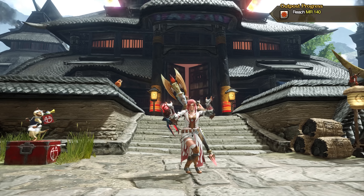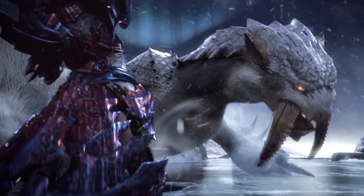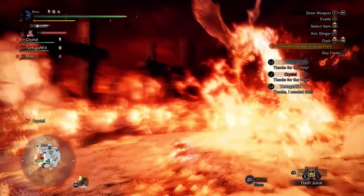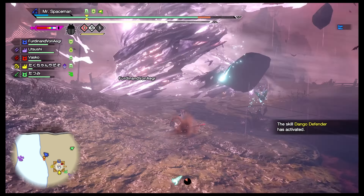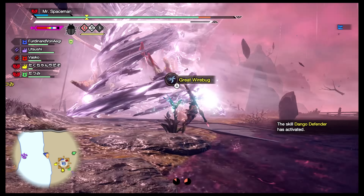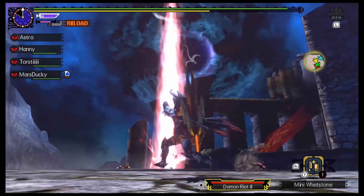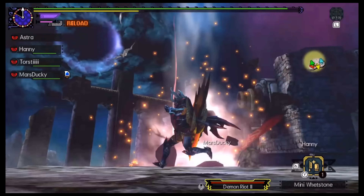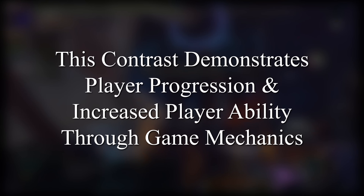The real end game in Monster Hunter has always been Fashion Hunter. And you keep going, fighting progressively stronger and stronger monsters, to the point where you're essentially fighting gods and forces of nature — like the mega dong flame-o-rama, a golden mantis who has a side hustle as a mecha pilot, a lightning storm god dragon who attacks with fart tornadoes. The contrast between the raptors at the start of the game and the dragon from beyond space and time at the end is a mechanical way to demonstrate player progression and increase player ability.